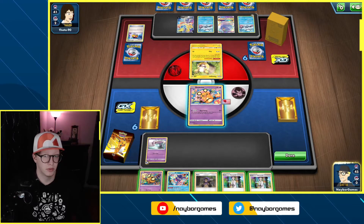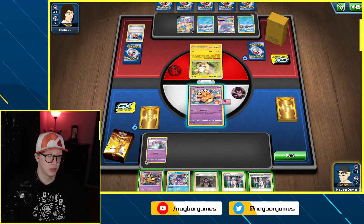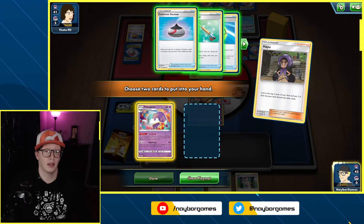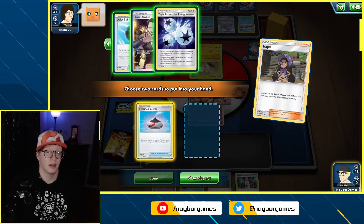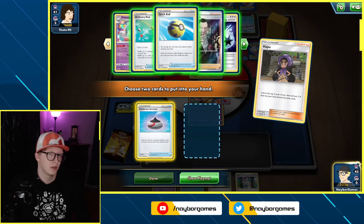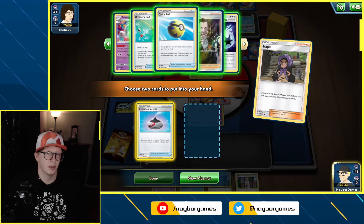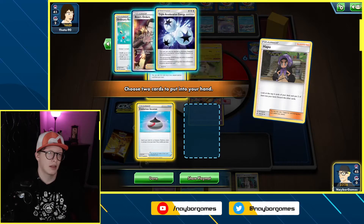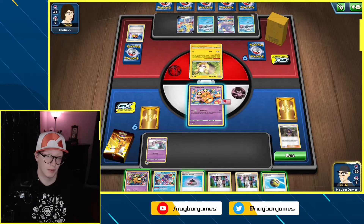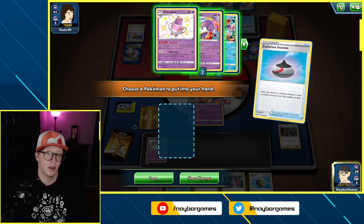I can't devolve this turn, so it doesn't make sense for me to discard. I am going to Hop this turn. We get the Sinistea we need. I'm going to look at everything else we have. I think I might Boss's Orders — or I could Quick Ball. We got the Twin Energy though. I don't have a Scoop in there, so we're going to Quick Ball and try to get out a Crobat — evolutionary Incense to pull out the Poltergeist.